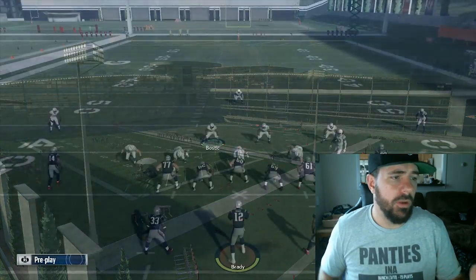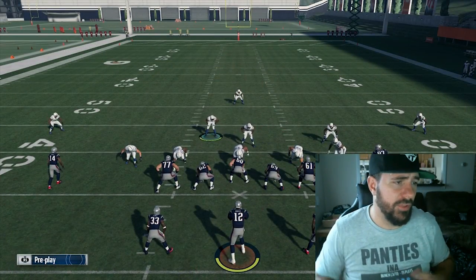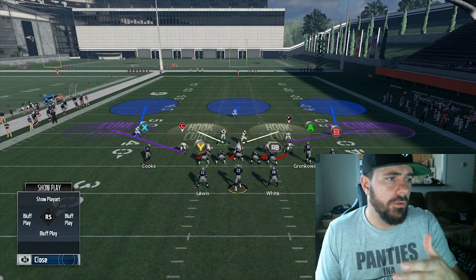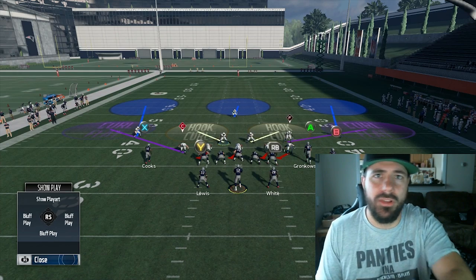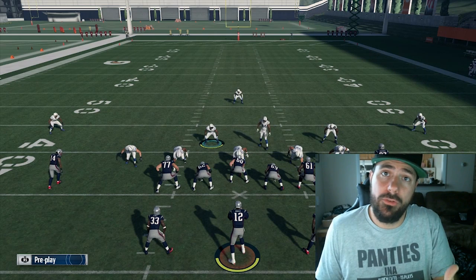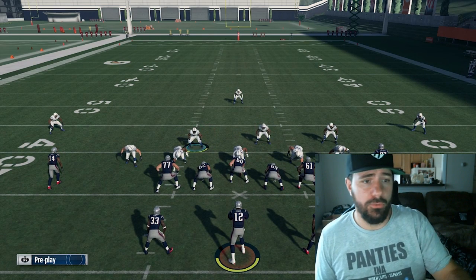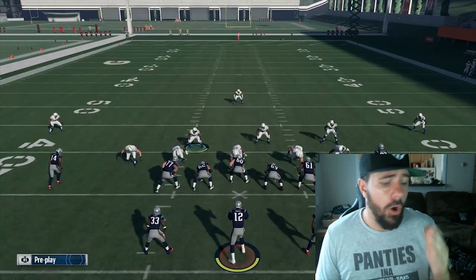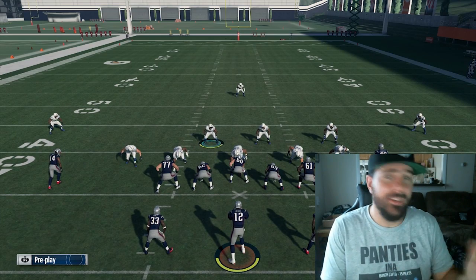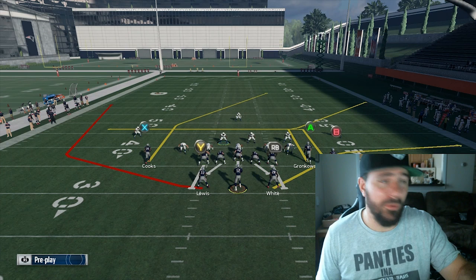When people come out of the huddle in split close, I'm not going to necessarily show y'all the exact play or tell you to lock up everything. What I want to show you is what I want to do and what the offensive player wants to do. When I see split close, if someone comes out in this — say it's the first play of the game — what they want to do is hit the post route to X. That's what they want to do.